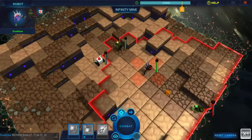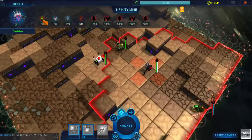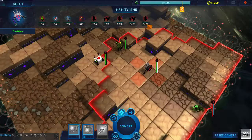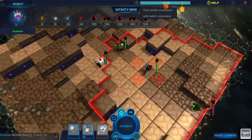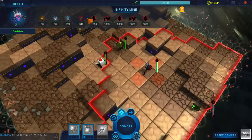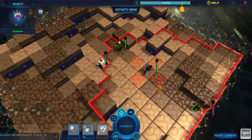Each unit on the map takes their turn individually — it's not team versus team. If you click the button up here it shows the order each unit on the map will take their go. After I take my turn it looks like the enemy will take theirs. Clicking the end turn button passes to the next unit.